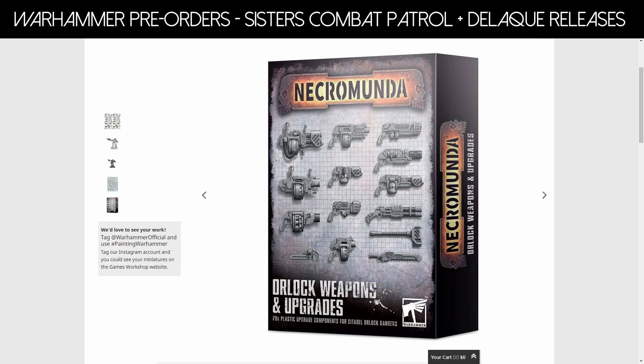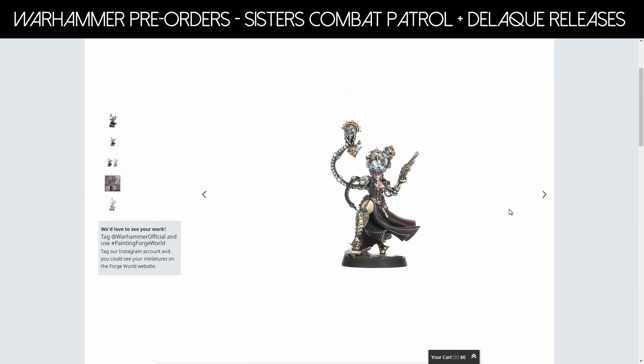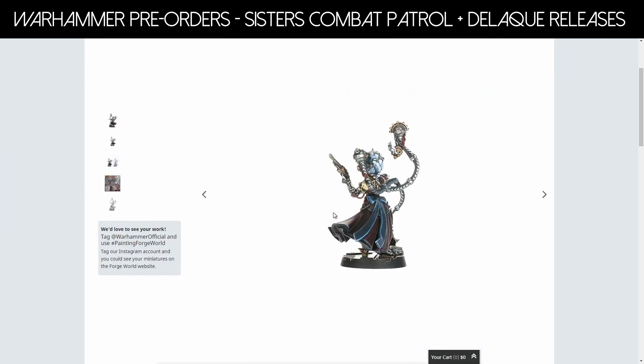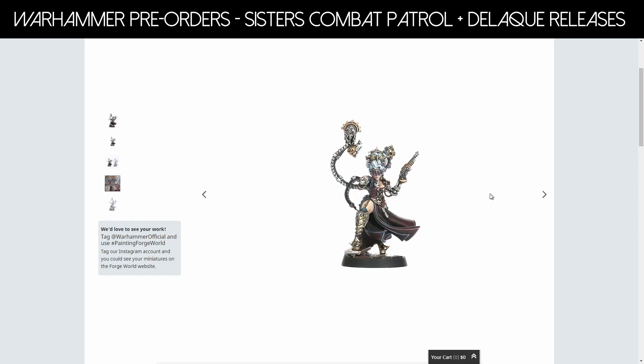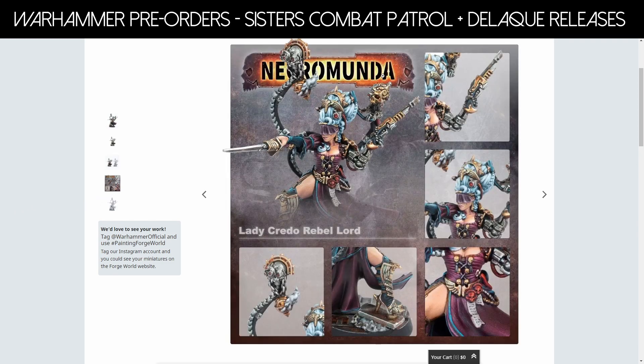And you know what else I'm a hundred percent for? Lady Credo, Rebel Lord — over at Forge World. I am picking this one up. Shipping is a bit expensive to Australia, but this is a model I've been waiting for. It's so dynamically posed — she's got two servo skulls rolling around, including a really ornate servo skull. I think this model is awesome and it will sit nicely on the shelf. I'm also interested in picking up hangers-on and hide guns from Forge World because there's so much cool stuff there.